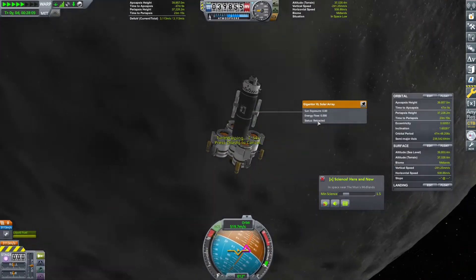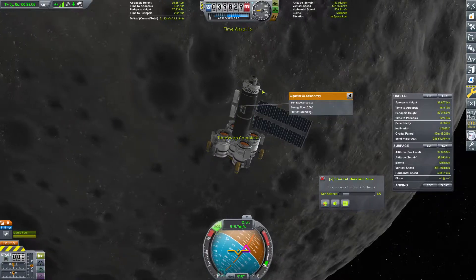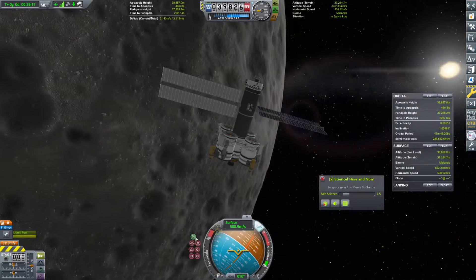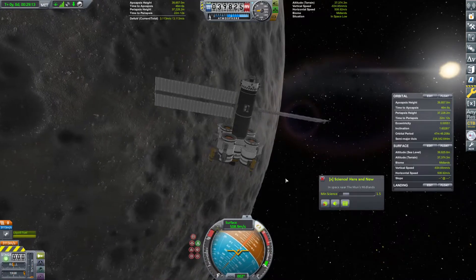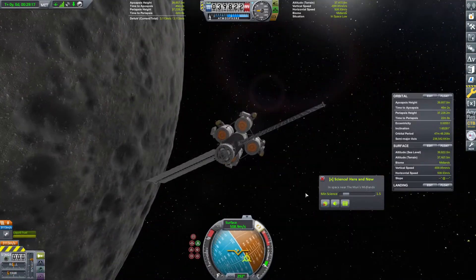We should probably extend our solar panels relatively soon here. Let's go ahead and do so. There we go. And let's go ahead and target RCS off. Let's go ahead and target retrograde — surface retrograde. Okay, that'll do.